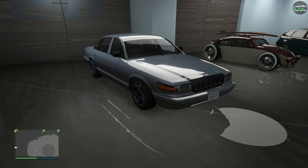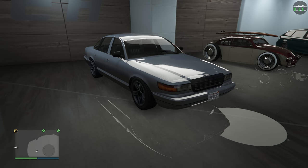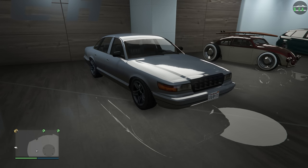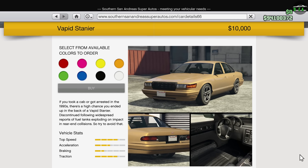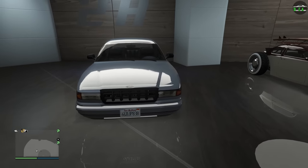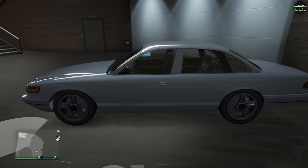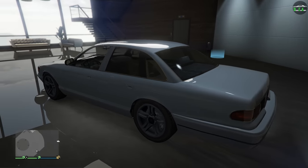In today's video, we're going to be customizing the Vapid Stainer. This car is an OG vehicle that's been in the game since day one. It can be purchased from the Southside San Andreas website for $10,000, or you can get it off the street for free. However, I do want to mention right out of the gate that this vehicle basically offers no visual customization, unfortunately.